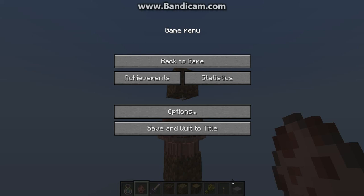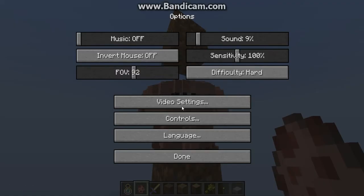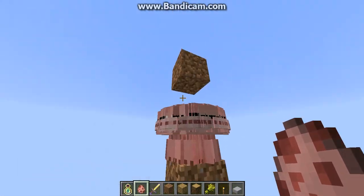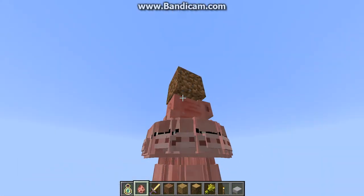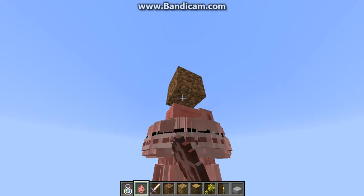Hey guys, so this is something I found out that's kind of cool, and this is kind of a reply to Ian Clujan's video of this super mob. What you do is follow his instructions to make a super mob — you put one on top, two blocks missing, and then one on the bottom. If you add a bunch of mobs here, it'll create this kind of circular spinning mob.